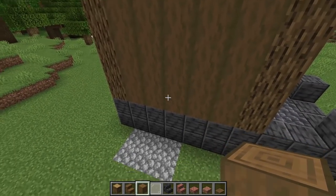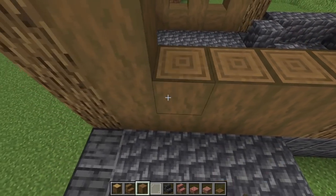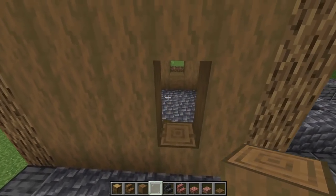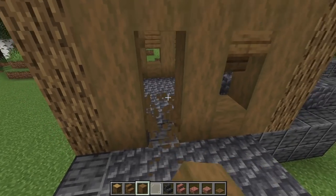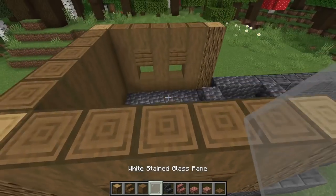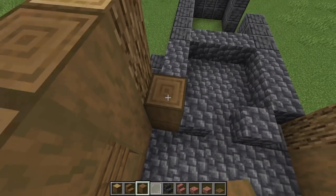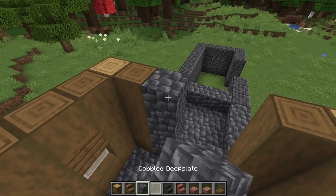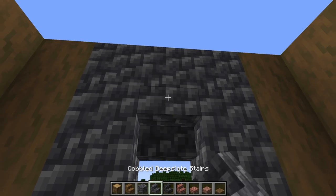Cover this whole section with stripped spruce logs going up, leaving this one closed for the chimney we'll add in a second. Turning the corner, same as the other side. Where the windows go, put a little upside-down stair and turn that one sideways for the window. On the back instead of a window we're putting our doors — take out three blocks, put an upside-down stair there. Use regular white glass for the windows, or fences, or gates. On the inside, take the stripped spruce and cobbled deep slate to the top.